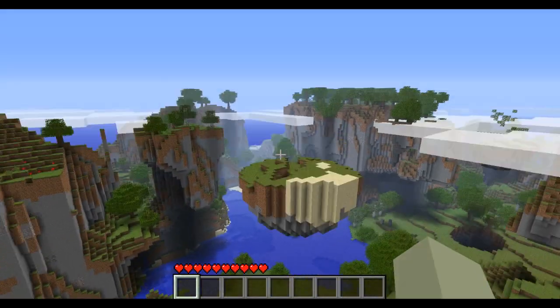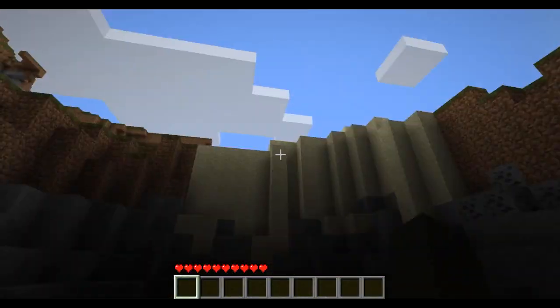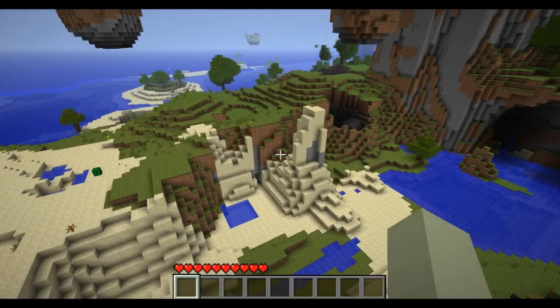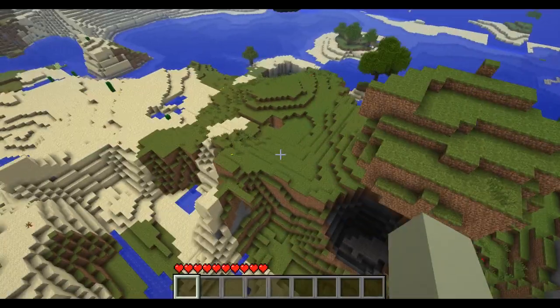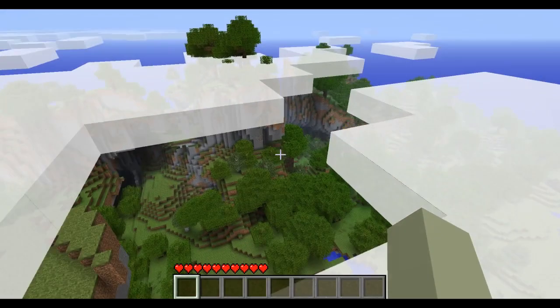As you can see, we've got some nice floating islands here. Under them is pretty much what it takes out of the ground — it completely removes the chunks and floats them up. That's pretty much what it seems to do. As you can see, it doesn't always go to the exact same height. There are different heights, just so it looks more awesome.